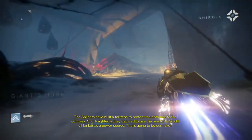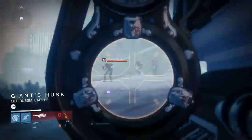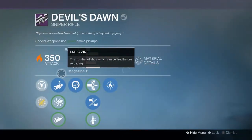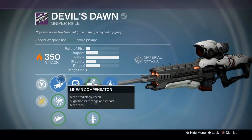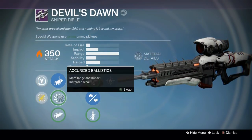The Devil's Dawn features the same body as the Shadows of Veils, but is white and has a SIVA logo on it instead. From what I have seen, it always drops with the same specific perk set. In the first tree you have a choice of either linear compensator, accurized ballistics, or field choke. Personally, I always go with linear compensator, but the choice is really yours.